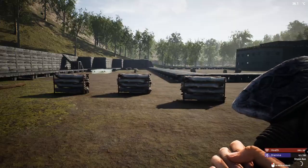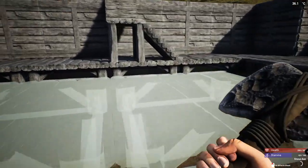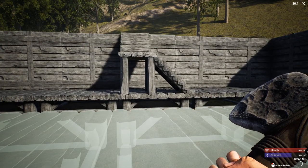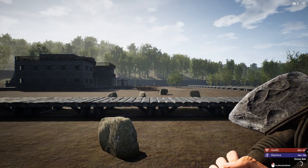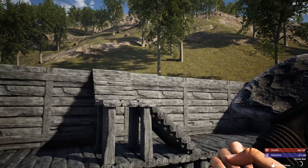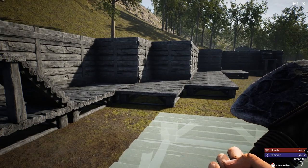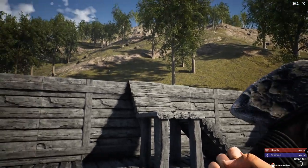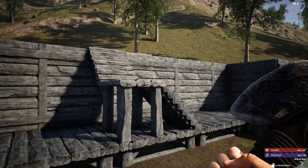My plan here is, even though I have this huge wall built around my area, I'm kind of thinking of building a tower nearby the areas where I put up the stairs. I have one here and another set of stairs way over there. The idea is to build it up high enough and then build a platform that stretches over to where my fence is.